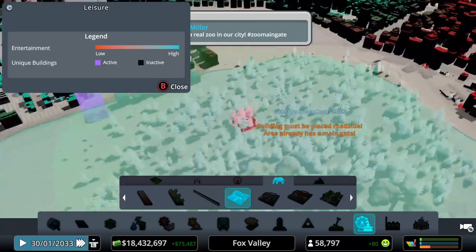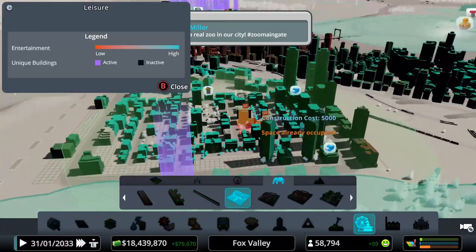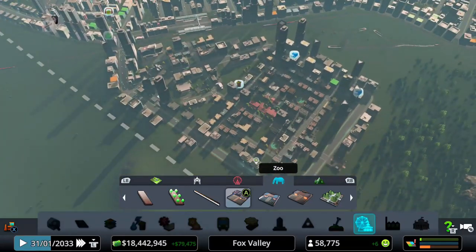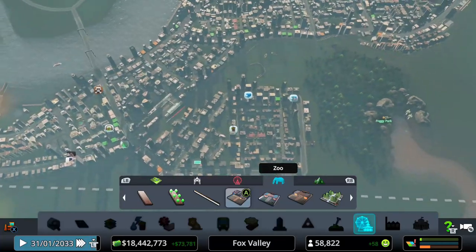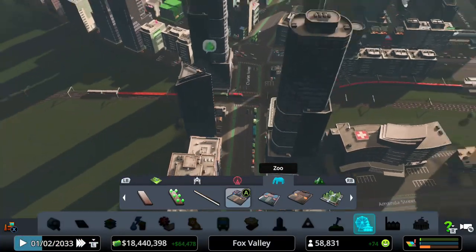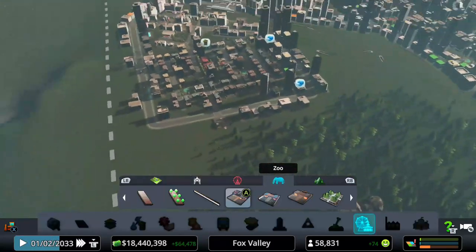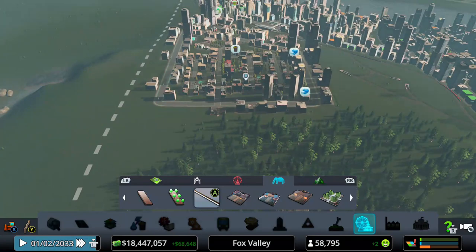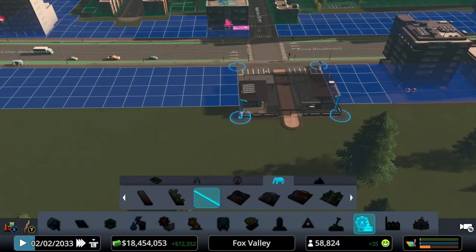Eventually we will want a side gate, but we only have one little exit from the city. I did expand the city center across the railway, and the issue is we only have one way in and one way out road-wise. I do need to change that, but now that we have that in place, I'm going to add some fencing.